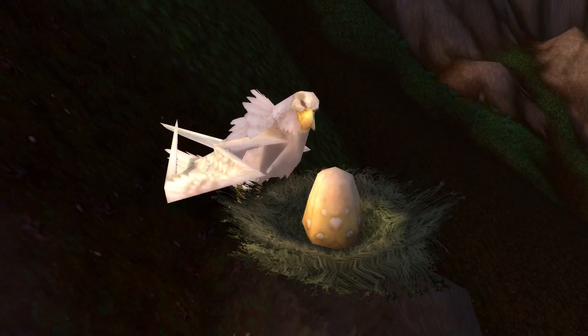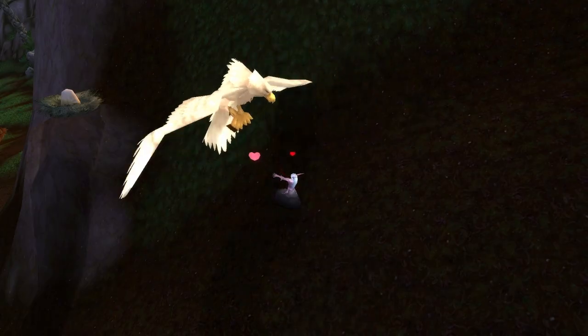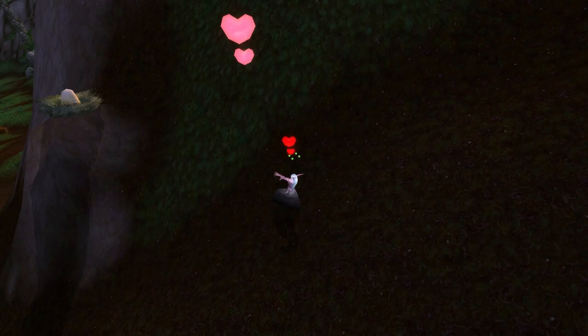Similar to Auspather, we have a pure white eagle that can also be found in Sholazar Basin. He isn't a rare or anything, but there aren't many of these mobs and this white colour is a totally unique look in the game — it's the only mob you can get it from.